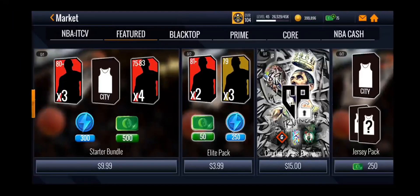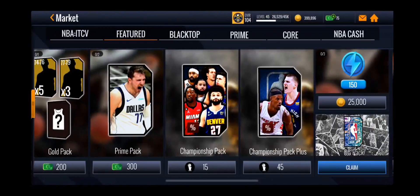Here are some things in the store: the Courtside Pass is $15, there's also a jersey pack, an elite pack where you can get some base players, and a starter bundle with some elites. There's also the OG pack, stamina purchasable with coins, championship packs with tokens, a prime pack, and a gold pack.